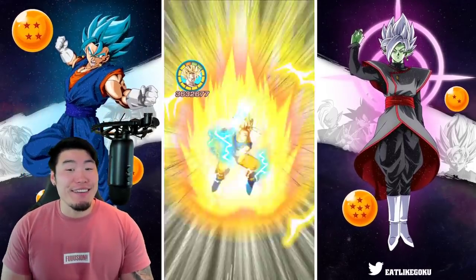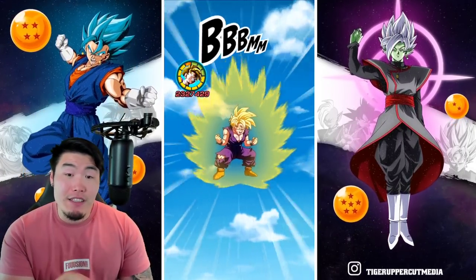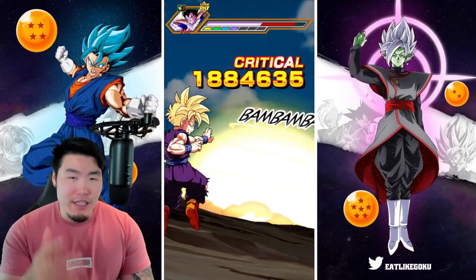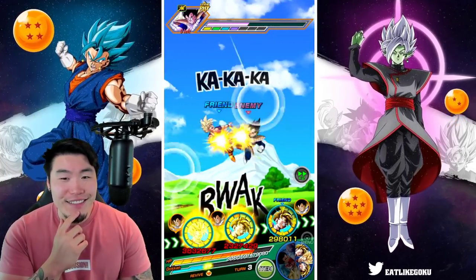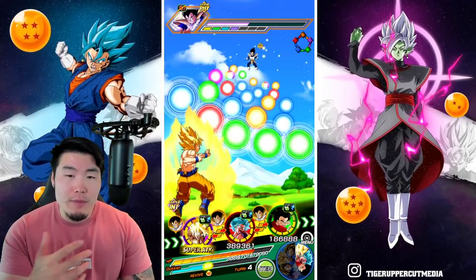61K! Yo, we can definitely live with 61K on a Super, especially for one of the newer Dragon Ball History stages. So that's really good. Good defense so far, pretty good damage. But once we get the Roshi on rotation, the damage will be much better.